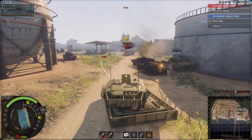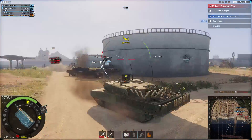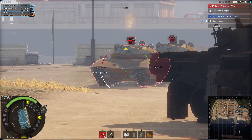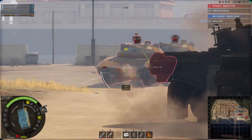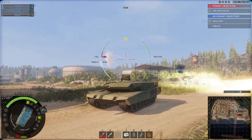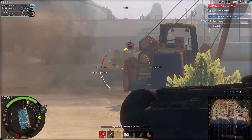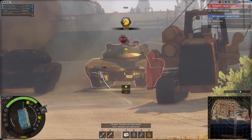Defilade. The most certain way to penetrate is to aim at his lower glacis with AP rounds — 10 out of 10 it will guarantee a penetration.